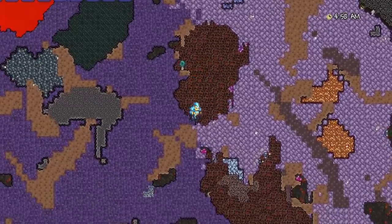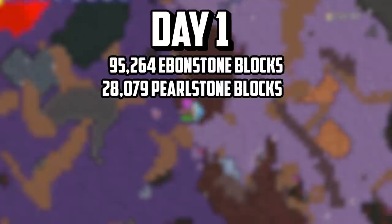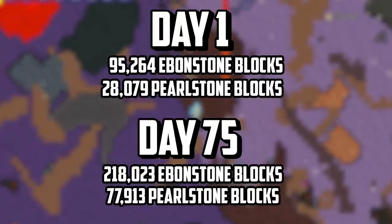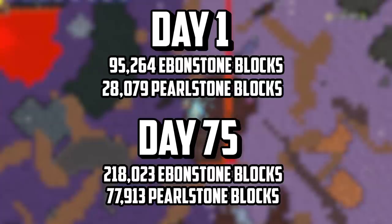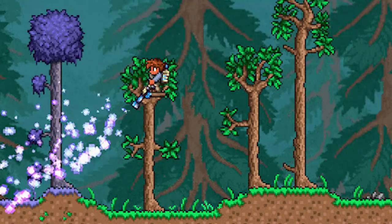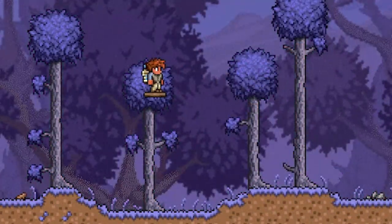Now let's take a look at how many corruption and hollowed blocks are in our world compared to day 1. On day 1 when hard mode started there was a total of 95,264 Ebonstone blocks and 28,079 Pearlstone blocks. Now over here on day 75 there's 77,913 Pearlstone blocks and 218,023 Ebonstone blocks. It's a really big relief that items such as the Clentaminator exist, because imagine trying to cleanse your world block by block — it would take years.